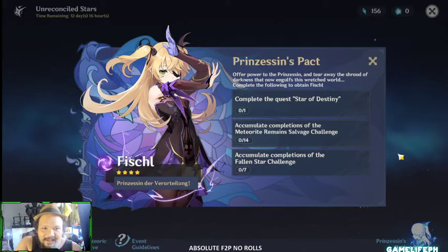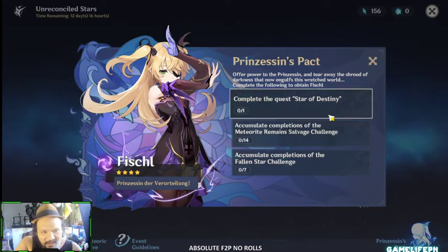It's a short event — you just participate and get free loot, free stuff, and you actually get Fischl — another constellation for Fischl. A lot of people have been asking how to get Fischl, so right here you go.